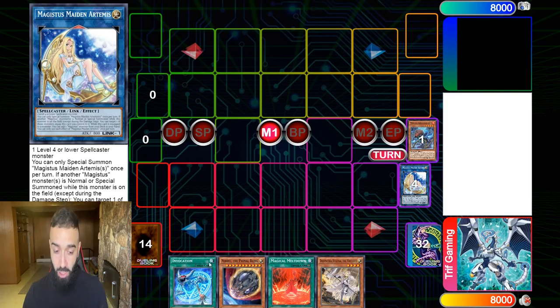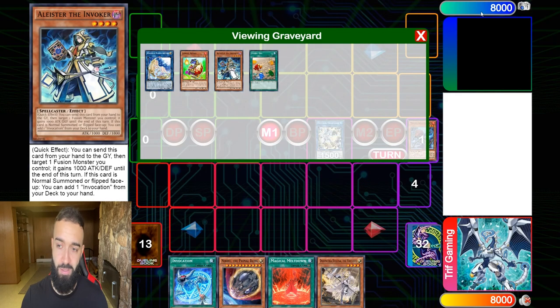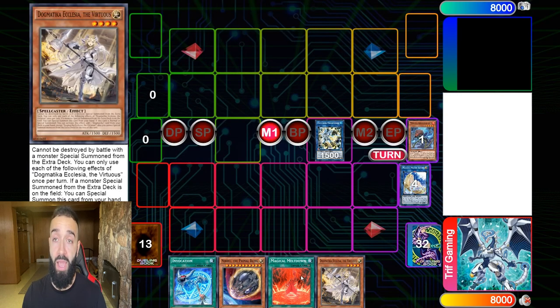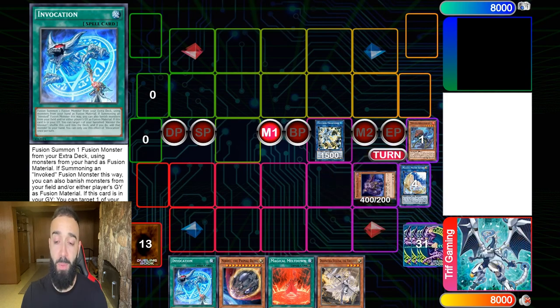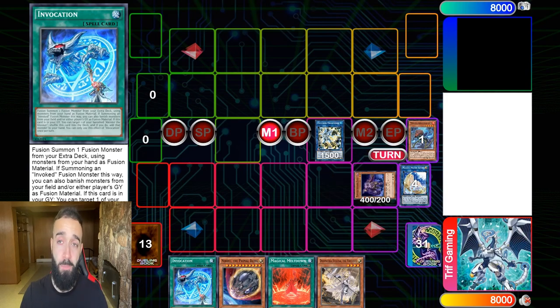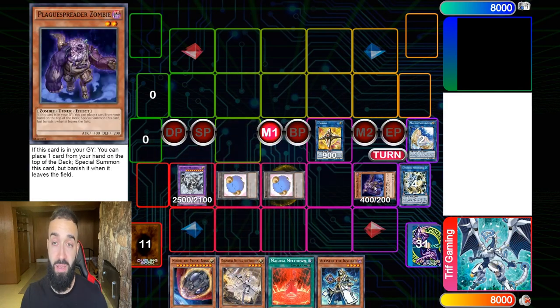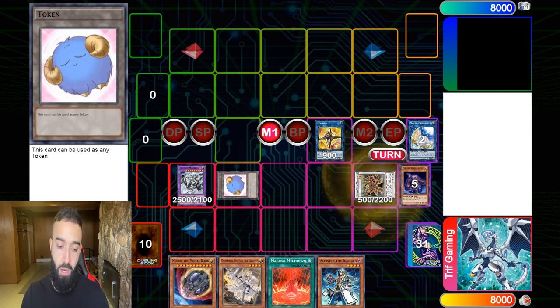Now you can link with the Secure Gardener card, you have a free Light in the graveyard, and Needle Fiber can get hand-trapped — look at your hand, you don't care at all. You get the free Plague Spreader. If they want to Imperm you at the Invocation, sure — they lose a card for nothing. With the token they give you, you bring Plague Spreader and continue the combo.